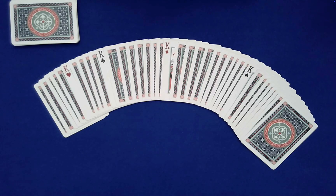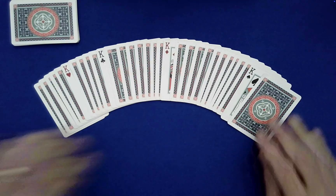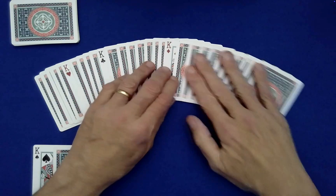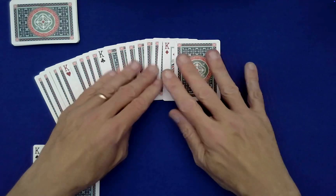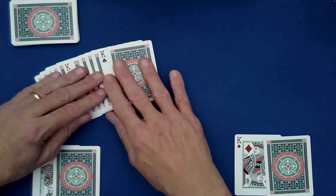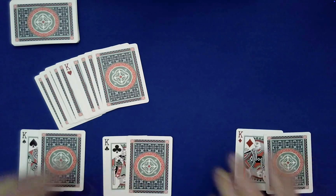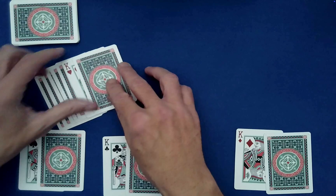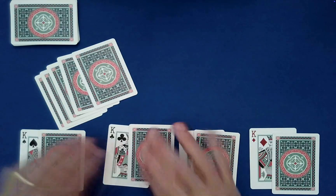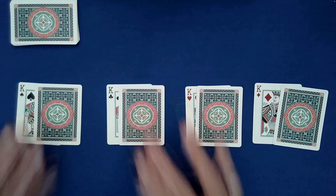At this point we're going to just spread these out and see where your choices have led us. What I'm going to do is take a look at the cards that are face to face with the kings — and you very much decided where those kings would be if you think about it, because I was dealing out the cards until you said stop, and then we just set out those kings.